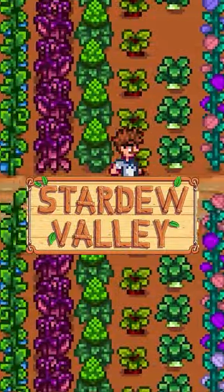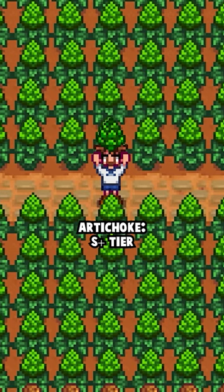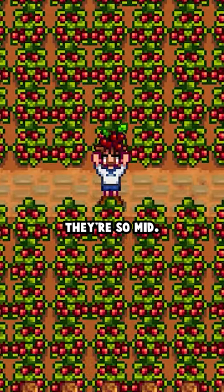Let's rank every autumn crop in Stardew Valley. Amaranth: B tier, really useful for getting quick access to the Mayor's Shorts. Artichoke: S plus tier, probably the second best crop in the game. Beet: B tier. Bok Choy: C tier. Cranberries: B tier — they are so mid.